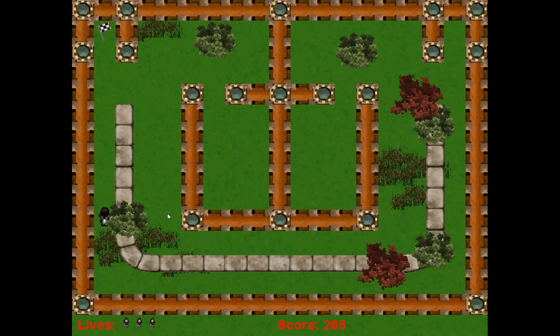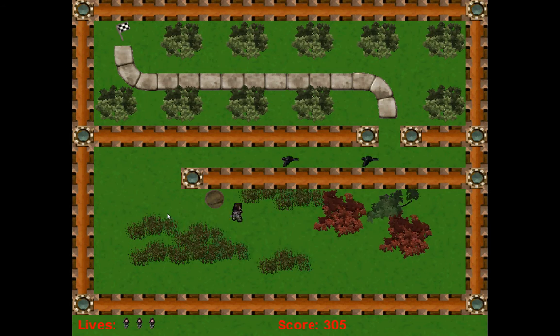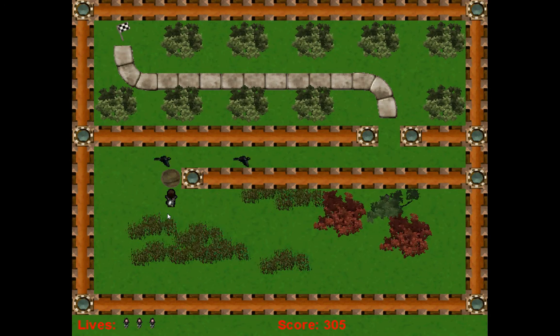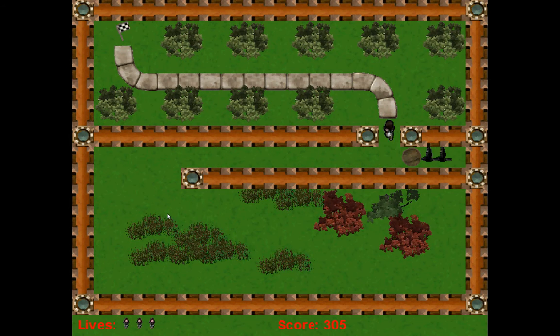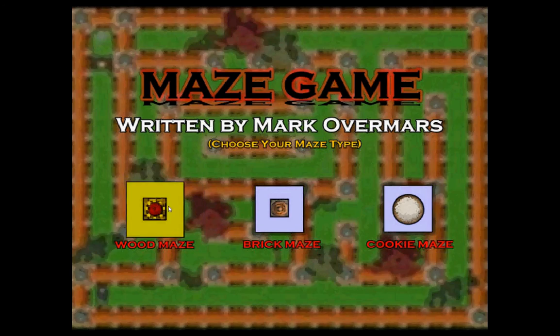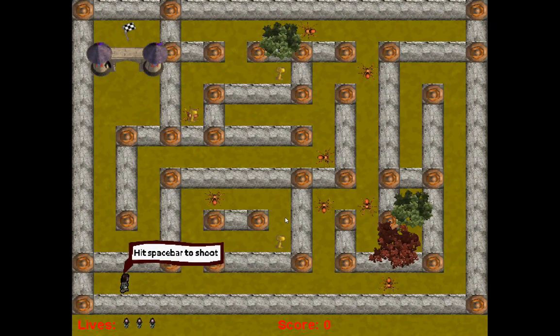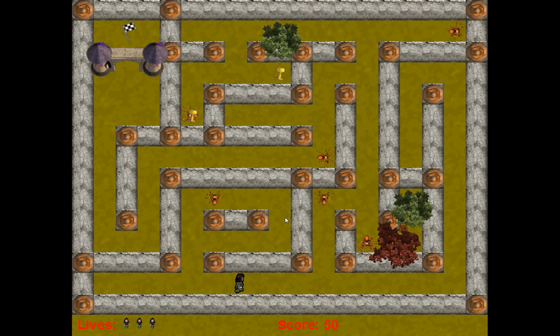I'll go to this last level and then I'll take a look at the other sets of graphics. Remember this one? If you played that old Game Maker Maze game, you'll remember this. Let's go back to the main menu and take a look at the Brick Maze.